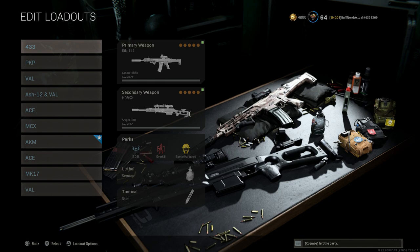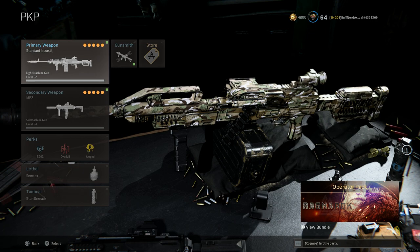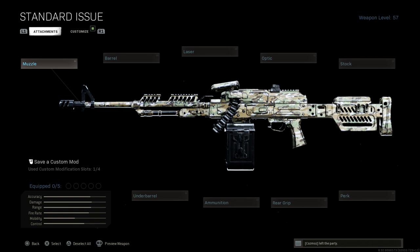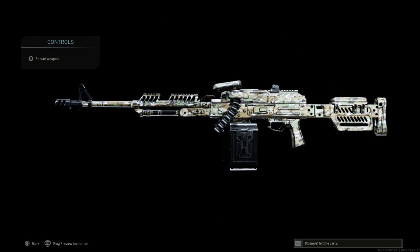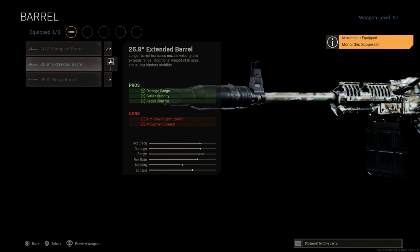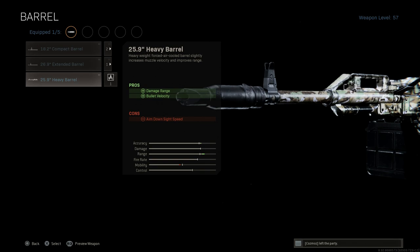Next up, I call this one the squad killer — this is the PKP Pecheneg. I'm using the standard issue blueprint which has the Zeniko buttstock and Zeniko hand guard, and they finally fixed it so it has that nice fat muzzle brake on the end by default. We're going to want the monolithic suppressor or the PBS-4, which gives us sound suppression, damage at range, and keeps us off the minimap. Cons are ADS speed and aim walking steadiness. For the barrel, instead of the 26.9 inch extended, I'm going with the 25.9 inch.